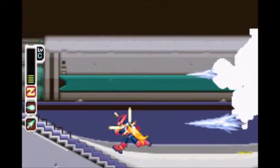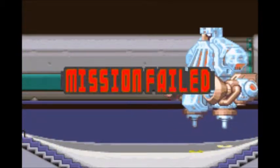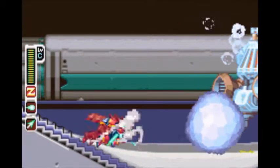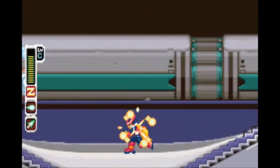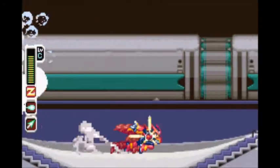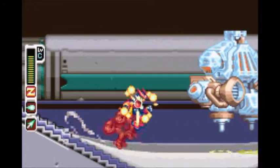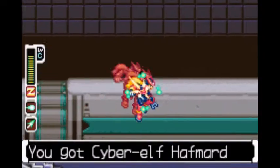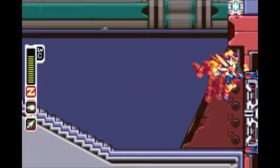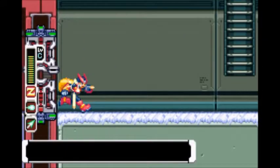Now we have this mini-boss here. He shoots ice at you — he's one of the golems but in ice version. He also rolls snowballs at you, and they are fatally deadly snowballs. Don't play with snow, kids. If you just dash under him when he comes that way, you should be fine. It's a pretty easy mini-boss — again, don't listen to me when I say it's easy, because it might not be.